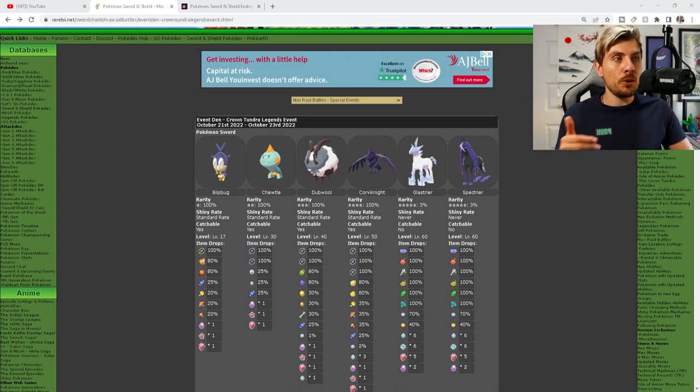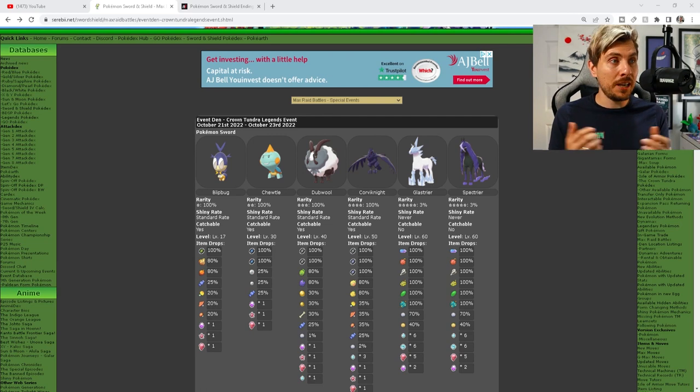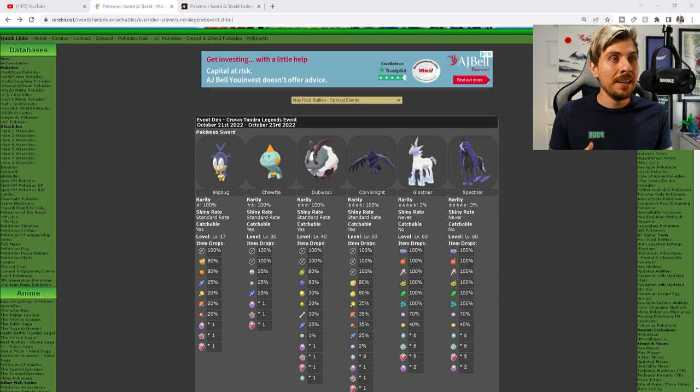The five-star rates are really where you want to get the most out of this event, because Glastrier and Spectrier are going to be available — but there is a catch: you are not going to be able to catch these Pokémon. They are DLC-exclusive catchable Pokémon only, and they're not going to have their shiny forms either, which is another real missed opportunity. It would have been a great chance to give people with just the base games these exclusive Pokémon in their shiny forms for the first time.